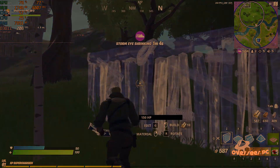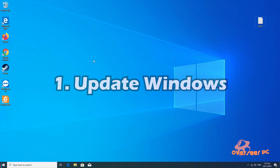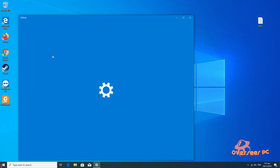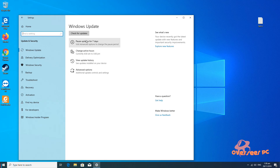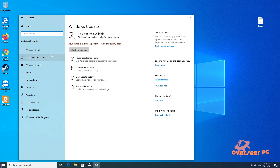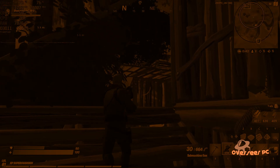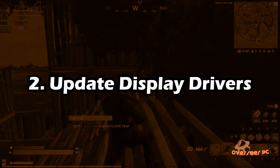Okay, the first thing that you must do is to update your Windows 10. Now if your Windows is not on the latest version, chances are it's going to update in the background, and while it's updating it will harness a lot of your hard disk power and this will cause those stuttering issues. Now after you've updated Windows, you also need to update your display drivers.